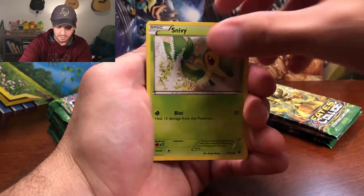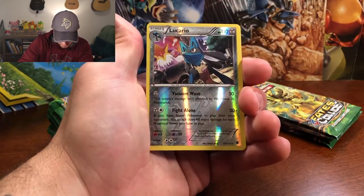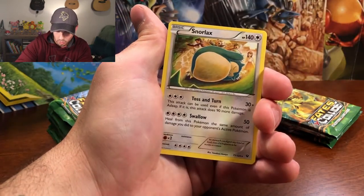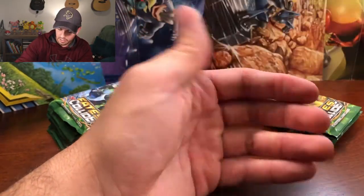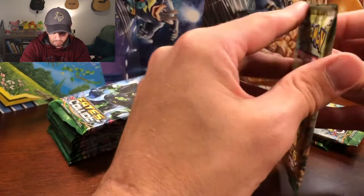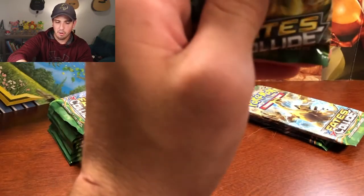For this pack we've got Fennekin, Snivy, Whismur, Minccino, Riolu, Lucario as the reverse rare holo — very cool. We got the evolution line, and Snorlax Rare Non-Holographic, Pupitar, Energy Reset, and Servine. So we got the Snivy and the Servine, we got the Riolu and the Lucario. That's pretty cool — I like getting evolutions in the same pack. I find it worthwhile, especially for collection purposes.